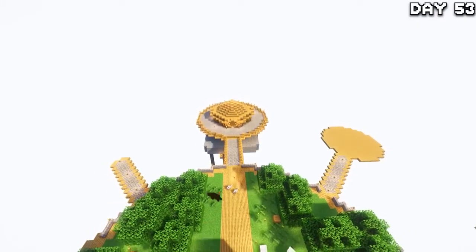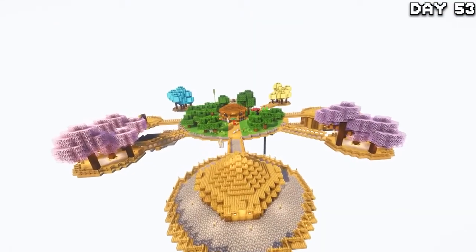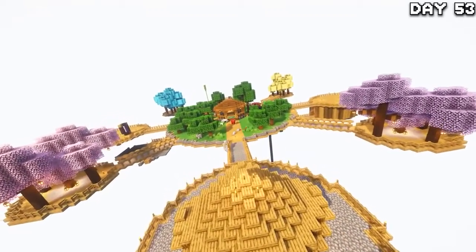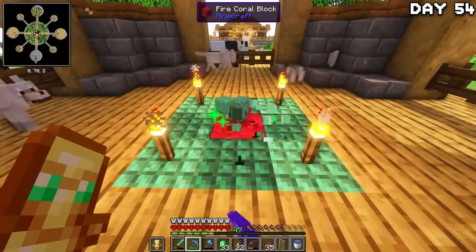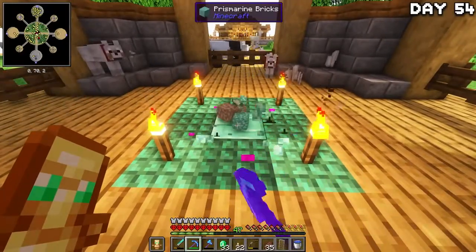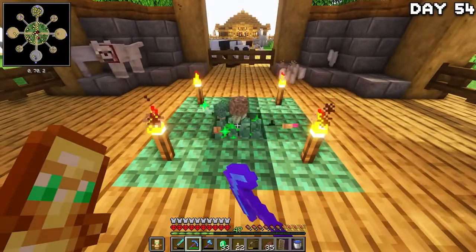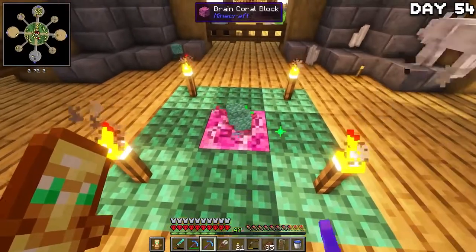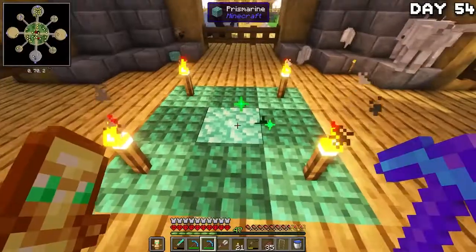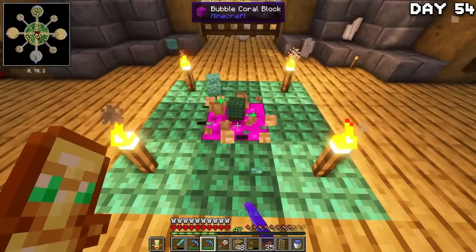Moving on to day 53, I decided to expand and build the final two diagonal islands to finish off the area for now, planting down trees on them just like the other ones — it looks pretty nice. On the following day, I headed back to the villager to grab another pick that I combined with my current one for better enchantments, then got back to mining, preparing myself for any horrors awaiting me. I also picked up a silk touch pick from my toolsmith so I can grab all these cool-looking corals and whatever stuff.